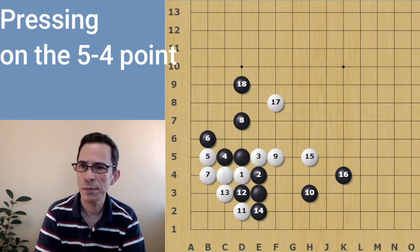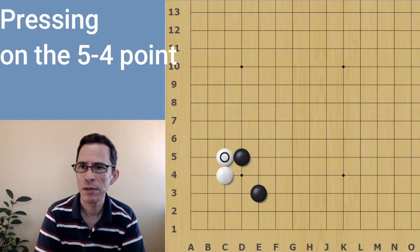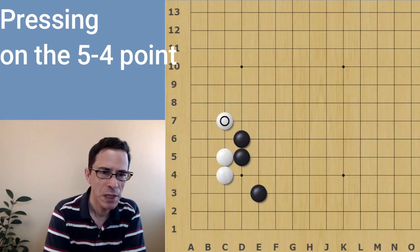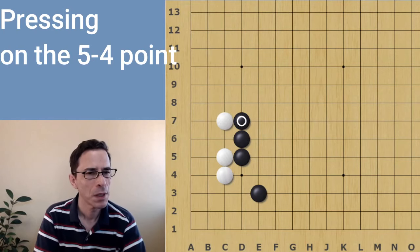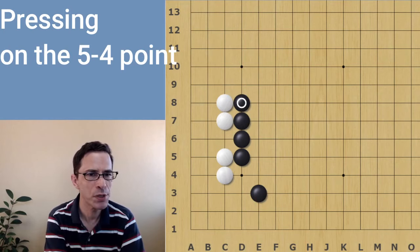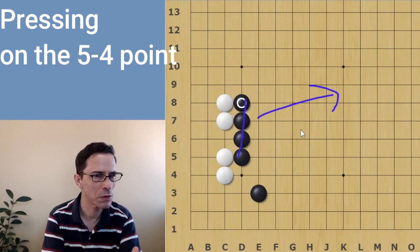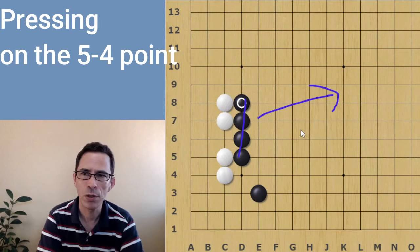So we'll go back to the main variation. When black presses and white has not already played a pincer stone, you can be fairly certain that white is probably going to crawl here. Black extends and white jumps. Now I'm going to take a look at the local variation where black starts pushing on the fourth line. White will extend and black pushes again. Once you've started pushing, it's a good idea to continue pushing, building thickness — a line of stones that will radiate thickness towards the center of the board. It's going to create some influence for black in that direction, and black will have potential moyo in the center.